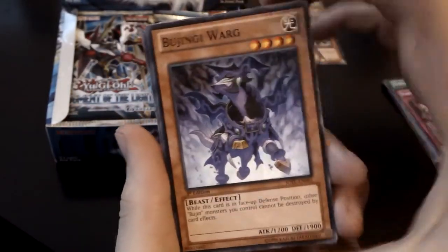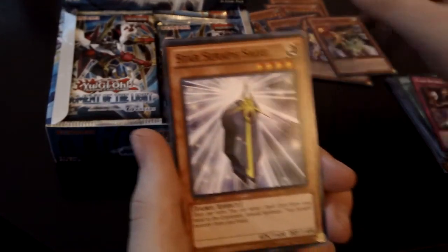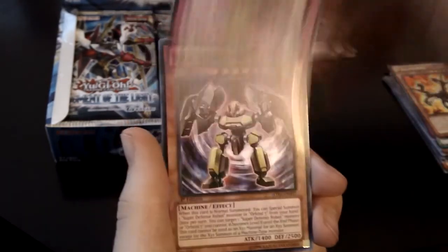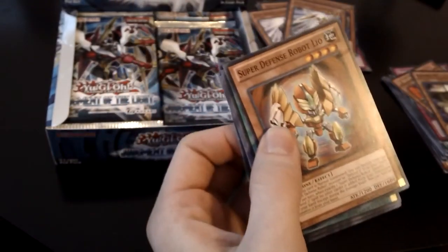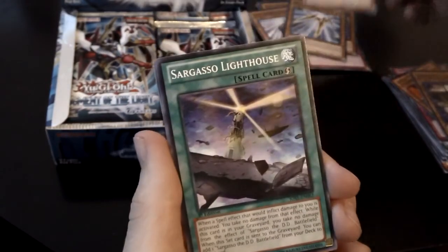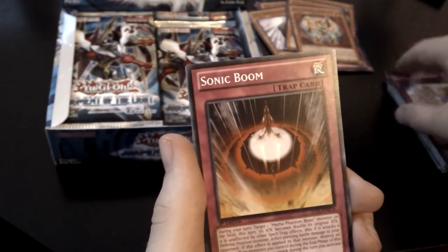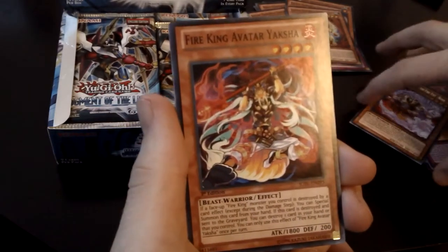Nothing great so far. Majengi Warg, Majengi Ophidian, Mega Phantom Beast — I guess I should put that over there — Star Serif Sage, V Salamander, and Bujin Fidel. Super Defense Robot Elephant, Flying Sea, Star Serif Sword. Not too many cards out of this series I don't already have — I've opened two special edition boxes and a lot of other packs. Sonic Boom, Red Throat of the Fire Fist Boar, and a Fire King Avatar Yaksha.